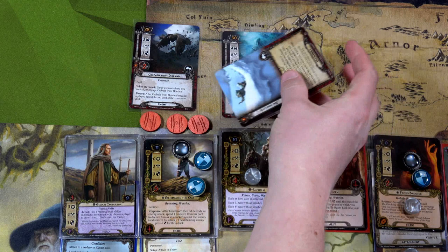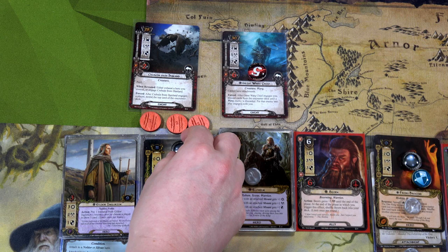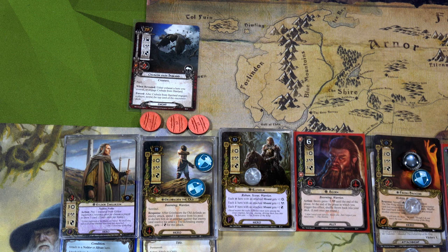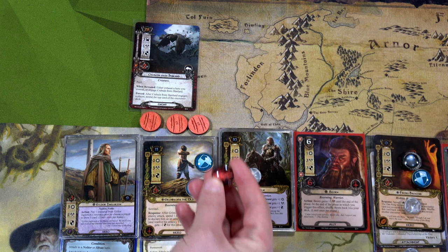The Great Varg Chief has no shadow effect, attacks for five, doesn't do anything to Grim Bjorn. We use Grim Bjorn's resource and he attacks for six, minus two shields — the Great Varg Chief is toast! We'll also place another progress on the Agarion location. We only need one more and it will be completed. But I do need to place an eighth damage token because I engaged another enemy.